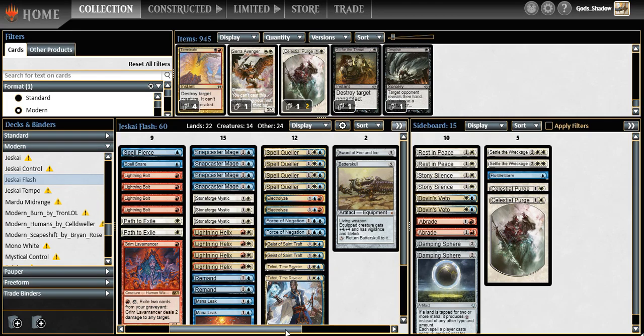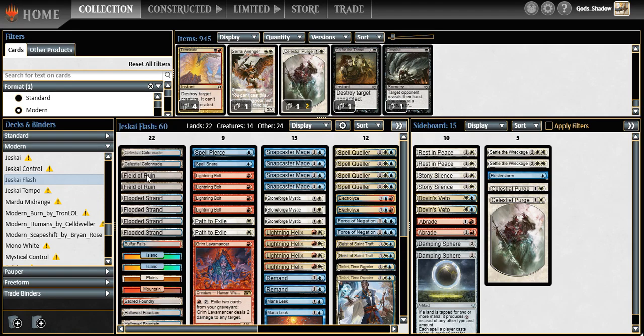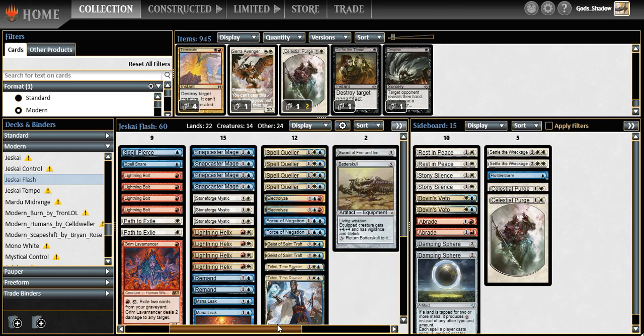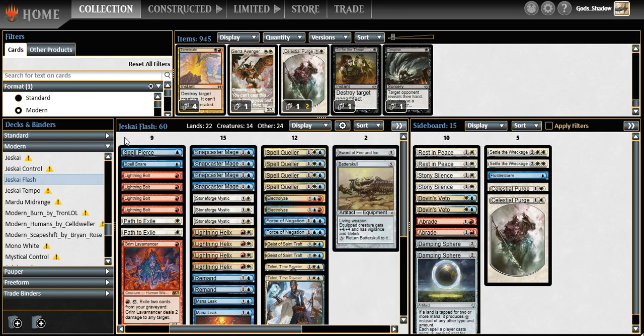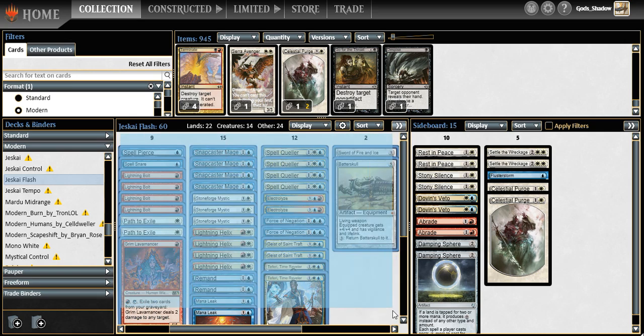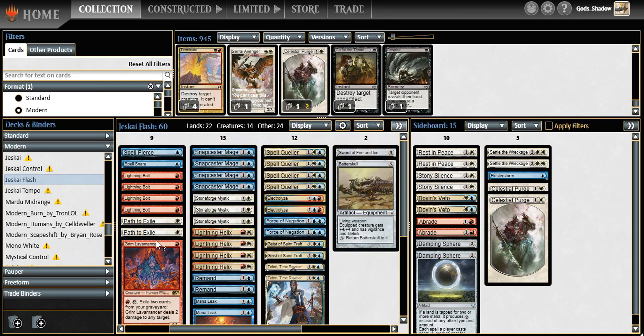Good morning everybody and welcome back to the channel, GotShadow here. Today it's exactly one week from GP Ghent, where I'm going to participate with two of my friends from Berlin. We're going to play a list that my friend is probably going to bring to Ghent. This is a little different from what he's testing right now. I do like Mana Leak over Logic Knot, not in a tempo shell, and I also like Remand for the same reason.